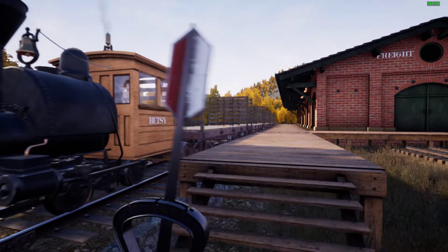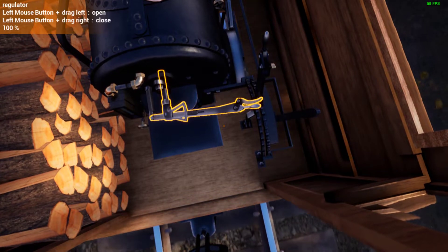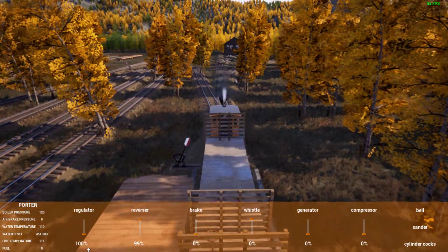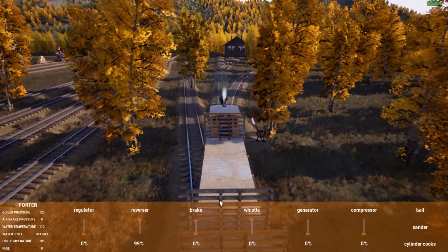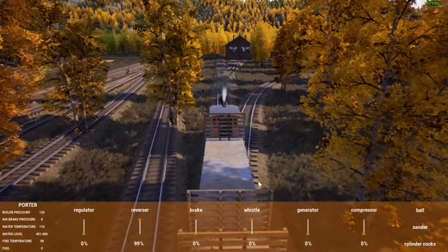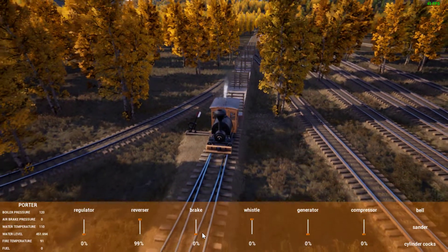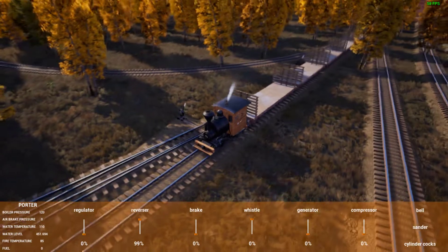Close the turnout, Betsy. I should be able to pull down here on this track beside the engine shed and bring her to a stop and get her out of the way. I don't even have enough room to clear the engine house turnout. Maybe just barely.